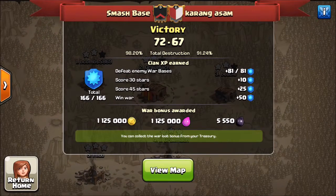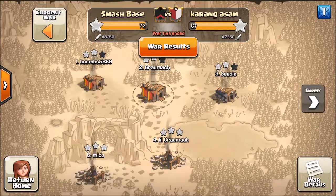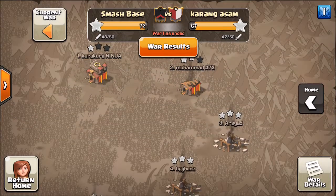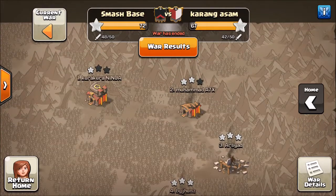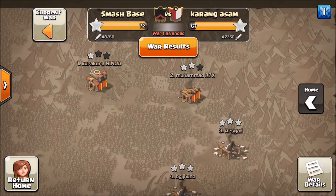This is our fourth installment of this war. We did a fantastic 72-67 victory — 98% from us. Let's go ahead and take a look. Our enemy had the top three that still needed a three-star. Those are some tough bases. I have one in the mix that's going to be a really tough base I'm creating pretty soon. Nobody's been able to crack it. And then here's us — we couldn't get those two bases.